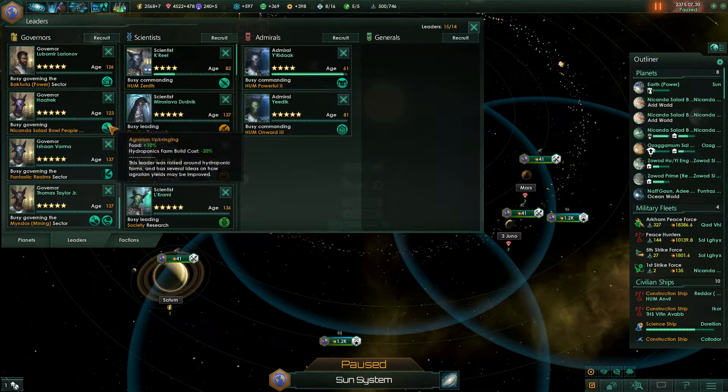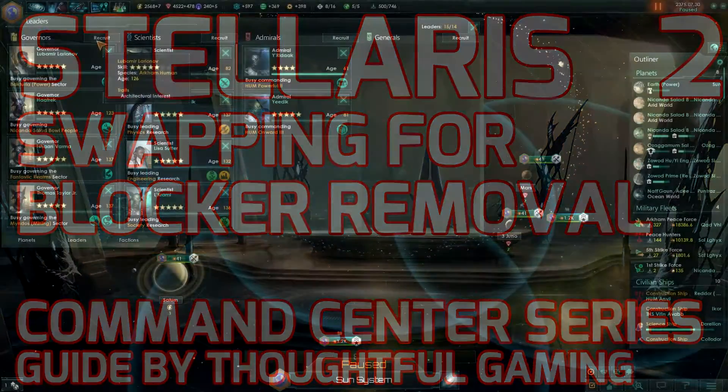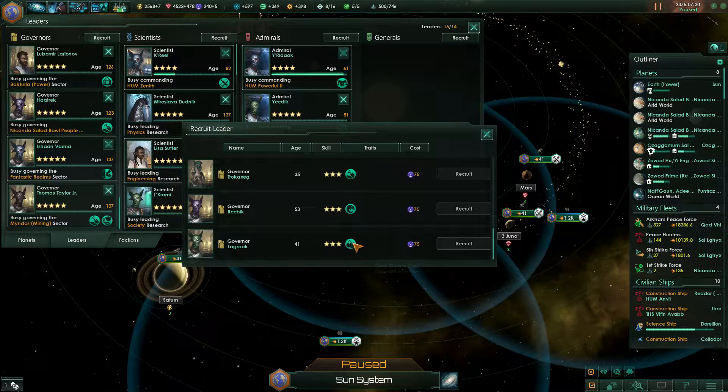Swapping for blockers involves your environmental engineer. If you want to clear the blockers, put this guy in, click all the blockers, remove them if you have the resources, and you'll get that precious discount. That's a very nice method to have.